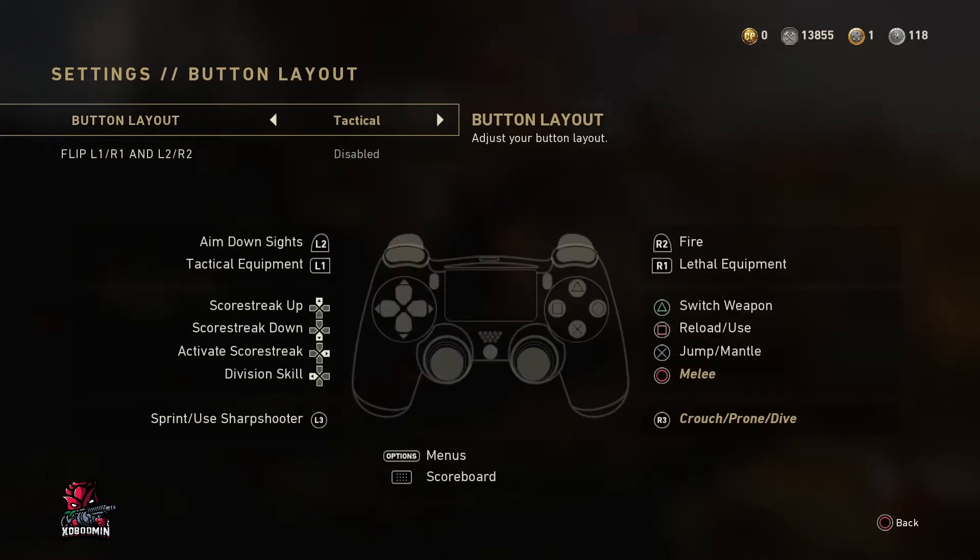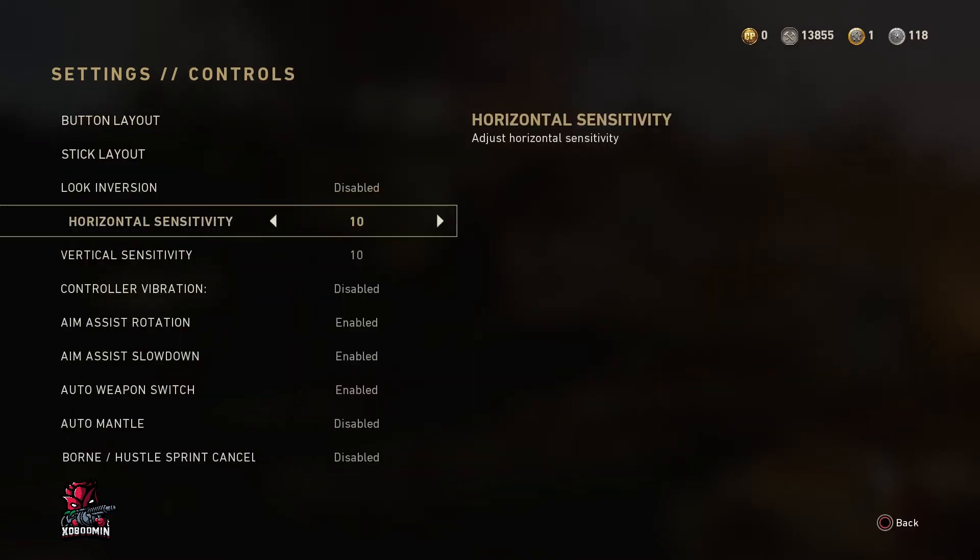Step five is controller settings and sensitivity. My button layout is tactical. The only difference: melee moved to circle and crouch moved to R3. This gives me total control of the controller without taking my thumb off R3 — I can dive, crouch, go prone, and aim at the same time, which gives you better gameplay and better gunfights.